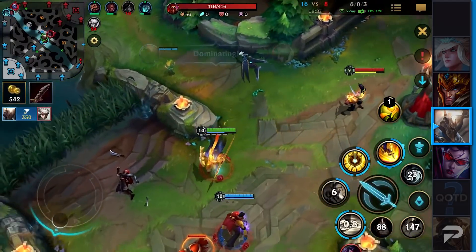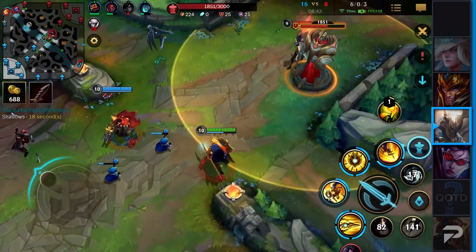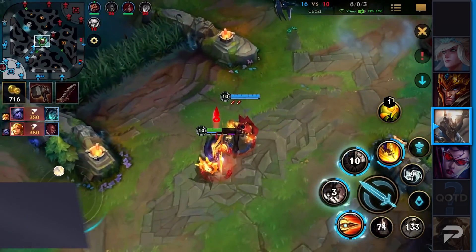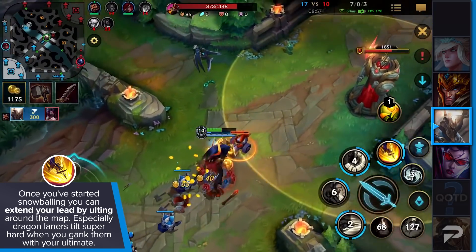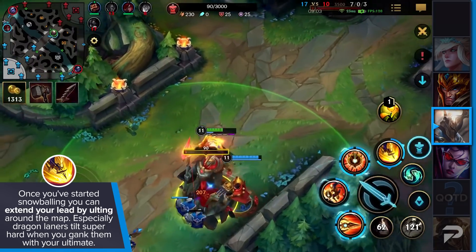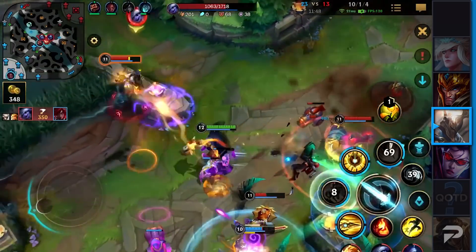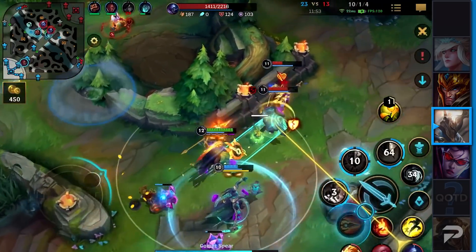Once he gets the singular kill, you're not gonna have any fun in your lane because he will start one-shotting you from 100 to 0 whatever you do. There's nothing you can do about this unless you're a super tank. And if that is the case, there's another problem — once Pantheon has started snowballing or realizes he can't dive you because you're too tanky, he can extend his lead by ulting around the map. Dragon laners tilt super hard when they're ganked by a Pantheon, and even though you can't really do anything about it, he will still be flamed for it.